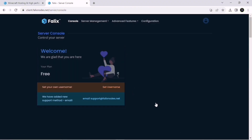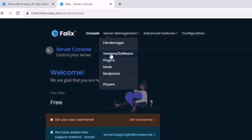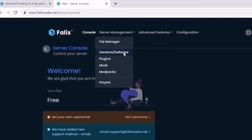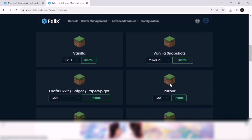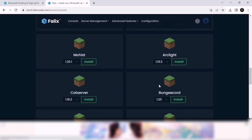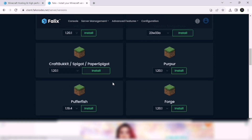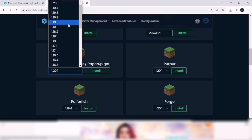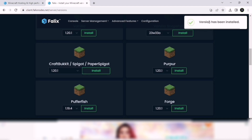After you click on the Play button, a window will come up. Bring your mouse over to Server Management, then click on Version and Software. After you click there, a new window will pop up. Scroll down and you can see lots of software options on Falix. I'll go with PaperSpigot because it causes less lag on your server. Select the latest version, which is 1.20.1, then click Install. As you can see, the version has been installed.